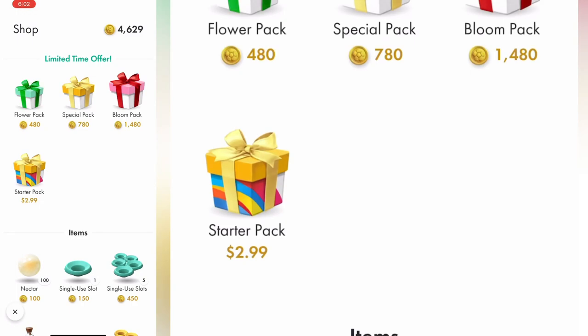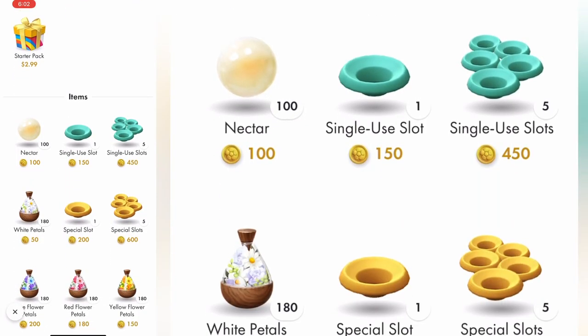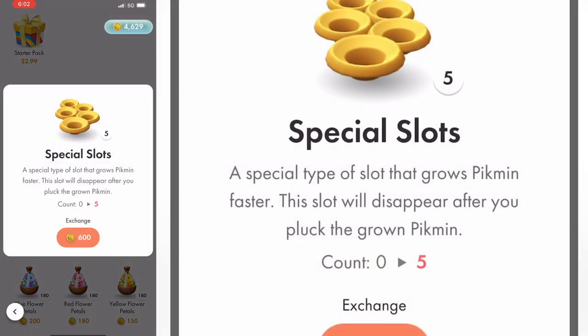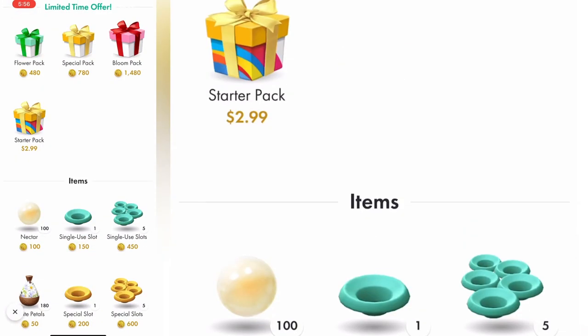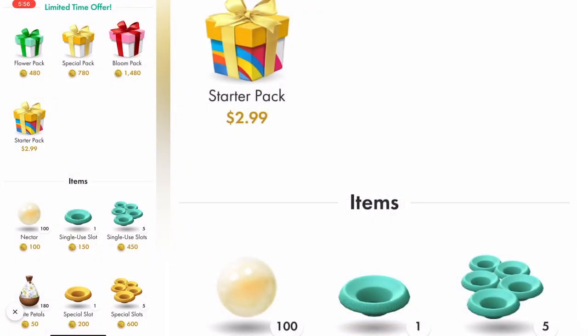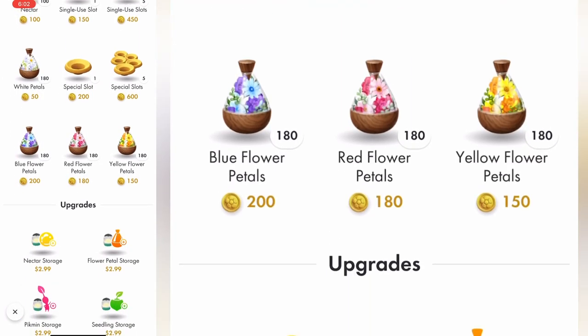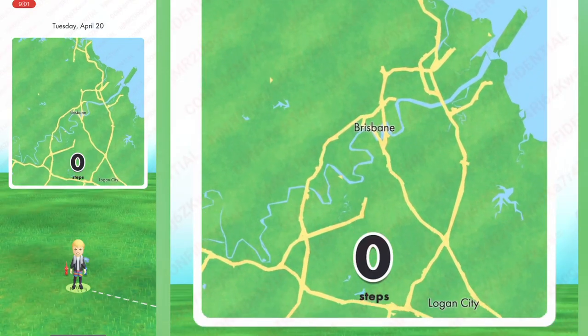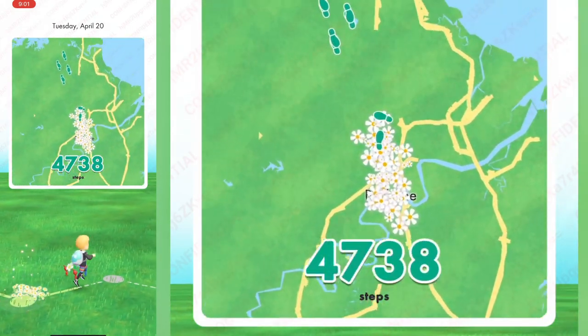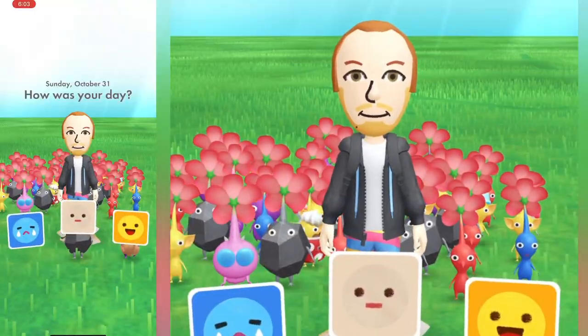Don't buy anything you don't really need to. The item shop has a ton of stuff you don't need — it might be a little different since I've only played the beta. If you get some free coins, buy the multi-pack single-use slots only if you feel compelled to, but you should get plenty of stuff for free as you level up. You'll be surprised at how quickly you can sprout Pikmin just by living or walking your normal life.